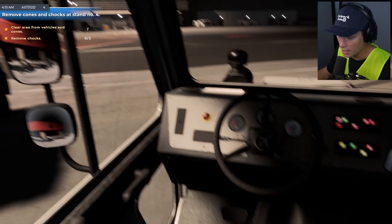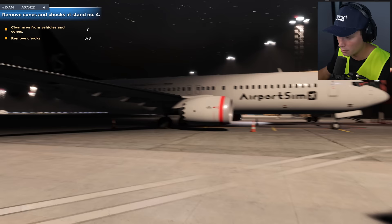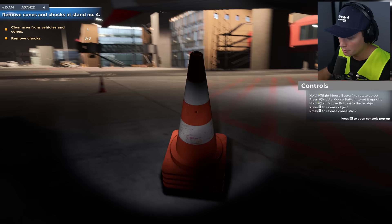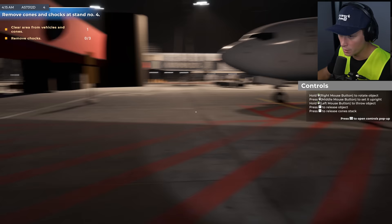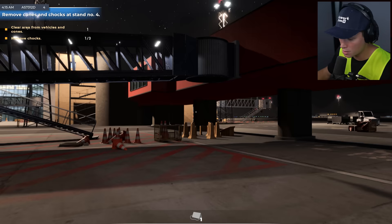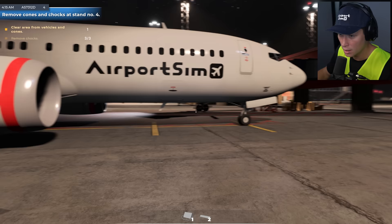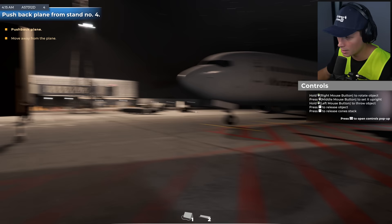It says clear the area of vehicles and cones. We moved the GPU - let's get out of here. These cones are purposefully spread out to make sure people and passengers don't get caught in the jet blast. We're going to pick up all of them - you can only hold five at a time. Drop these over here, pick up this last one, throw it down. And we have the wheel chocks - we're going to pick up the front chock and also the chocks on each of the rear wheels.